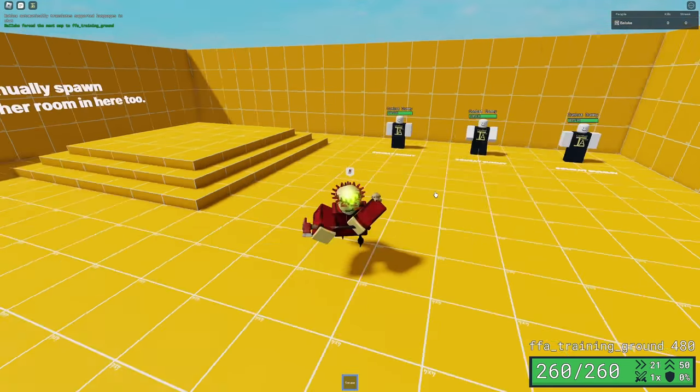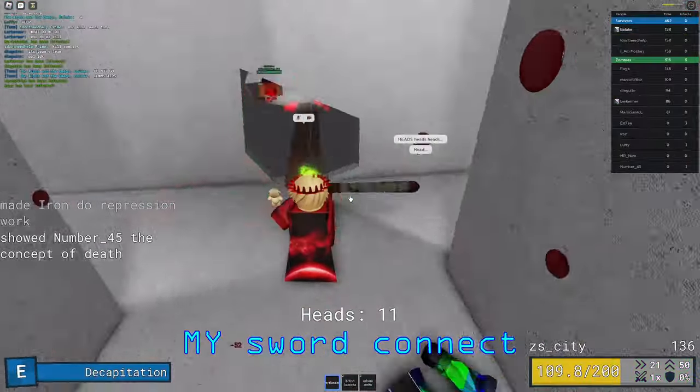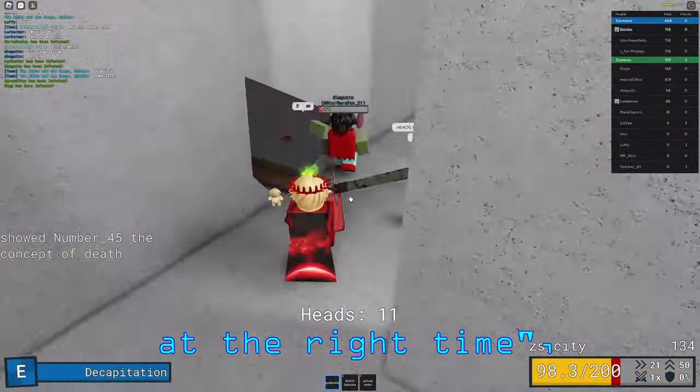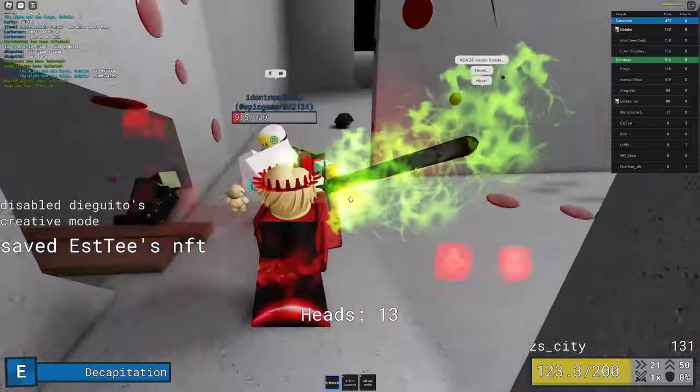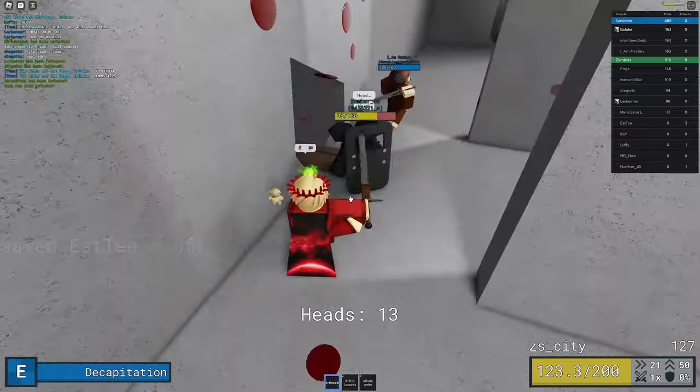When you don't have hitbox debug on — preferably in public servers because they can clutter the screen a lot — instead of thinking 'oh I have to have my sword connect with this enemy at the right time,' literally think with hitboxes. Don't worry about where your weapon is on your screen; instead just try to keep the enemy in that red box and track them until it connects.